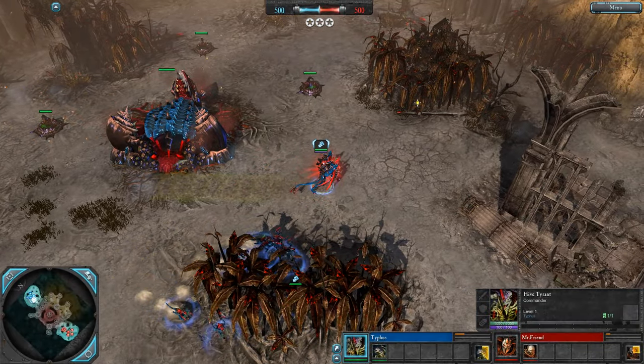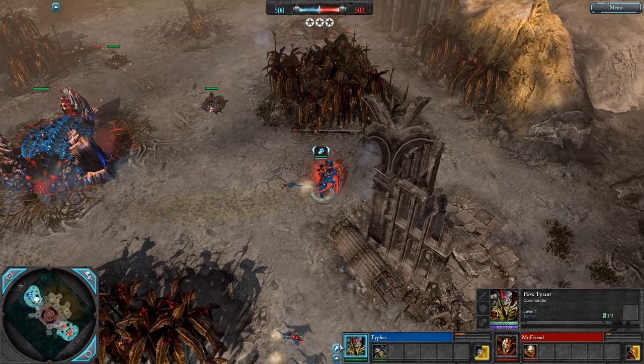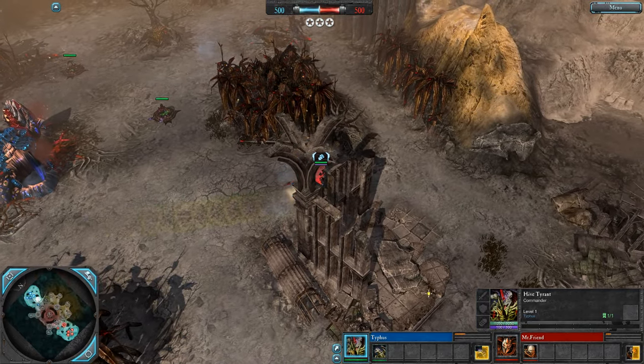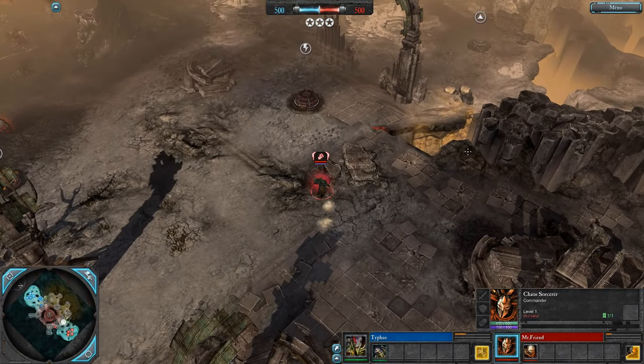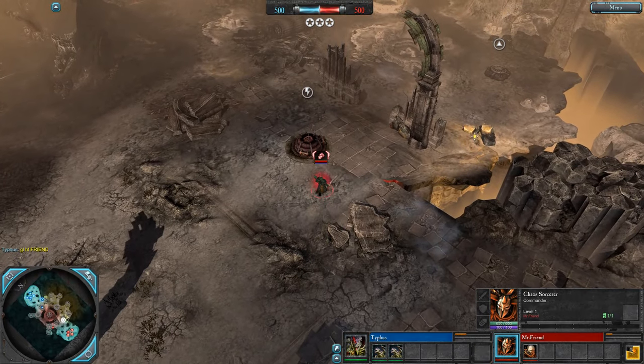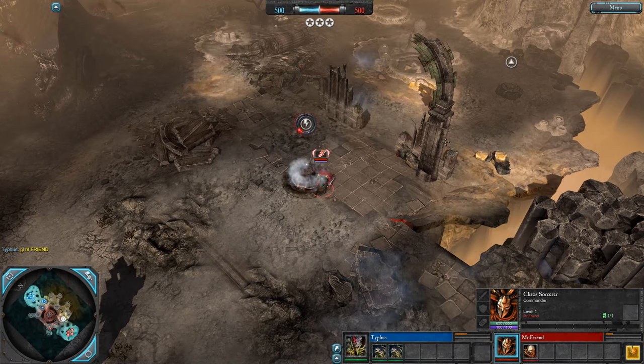Hey there folks, it's your boy TopIt. Today we're gonna bring you a Sloppy Saturday. We've got Typhus again, gonna be playing as his Hive Tyrant today against Mr. Fwend and his Chaos Sorcerer. Good luck, have fun Fwend.